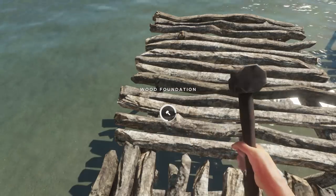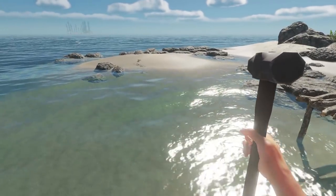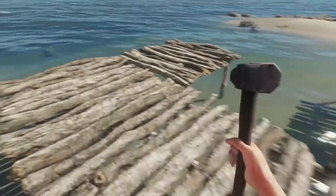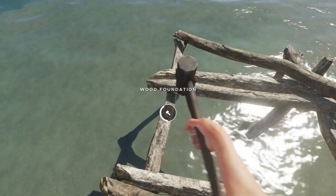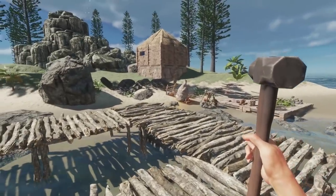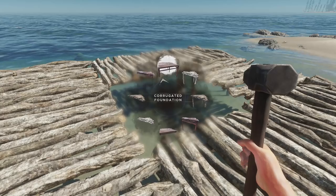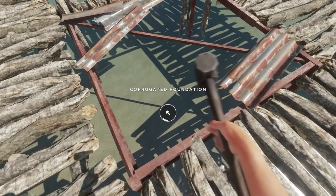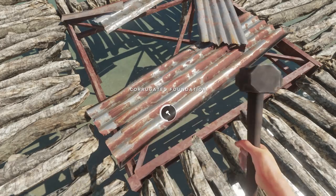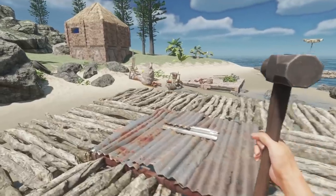If you guys are enjoying Stranded Deep on the channel and would like to see more, make sure to leave a like on this video - smash the like button with a gyrocopter or a little pig, smash it with a pig! If you have any suggestions on what you'd like to see on the island, let me know. I'm not too sure what else to build - I can really only expand our house and the raft eventually. The corrugated foundation goes right in the middle. It took me a bit to find this but it'll look nice. So we're just gonna get a nice wood step like this. I think this is good for now.